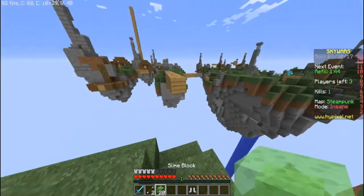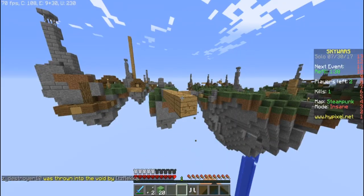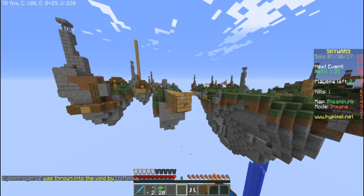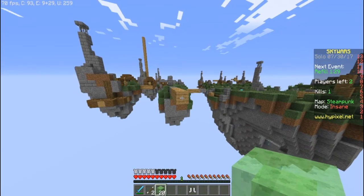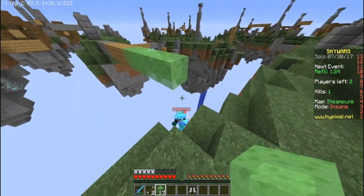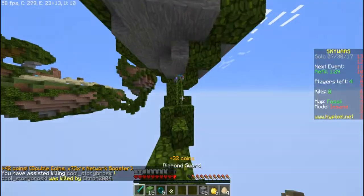There's a guy aiming at me. What we're going to do is break these blocks so he can't save himself, then fill the rest in with slime. When he's around about on this block we're going to start breaking the slime — because if you didn't know, slime is instantly breakable. Someone here is about to die.